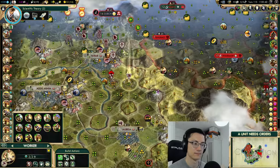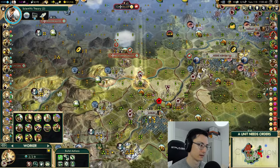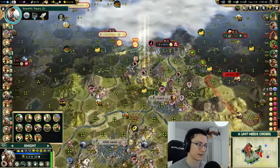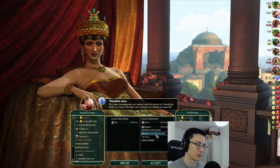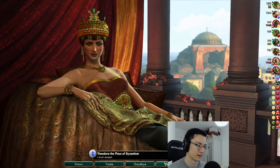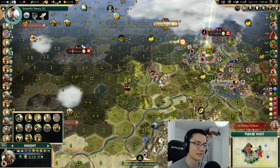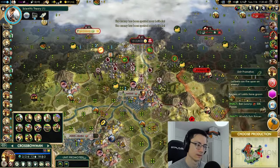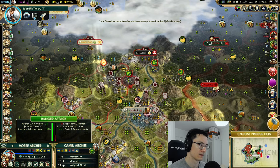234.5 production — no real point adding more because often the AI will out-produce you on something like this, though we do have a chance. The double culture is really powerful, but the free social policy is what we want — and you can get that practically every game if you want it. Venice has got Rogdai. When did that happen? This caravan two was food to Lalibela but this really needs to be production to Lalibela, and it probably wants to be production from Addis Ababa — it's a slightly safer trade route.